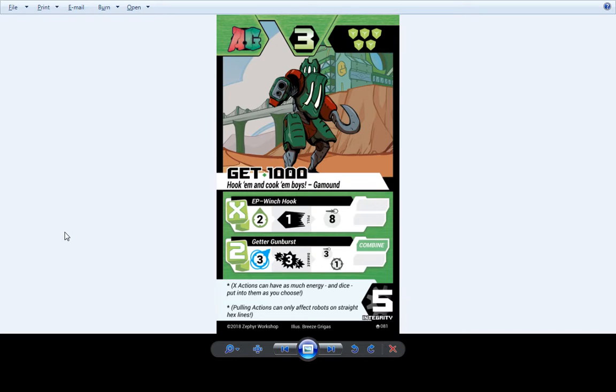Here's Get 1000 — Gamund's new level 2 on his team. He has new art compared to his old art that looked a little like Spider-Man. This is the new world order for Gamund — he no longer has AB 1000 as a default, though AB 1000 is still in the game. This new AG robot: you can pour X energy into him and pull robots in that many spaces, which is really strong. Then Getter Gun Burst will deal 3 damage to one target and everybody next to them — it has a combined tag, so if your opponent is set up poorly or if you set up your opponent before combining, you can deal out a ton of damage.